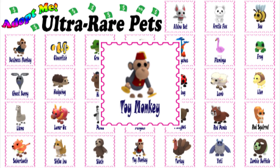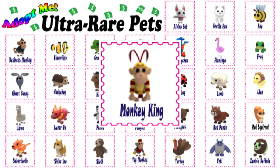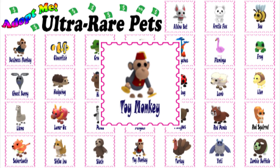Along with the toy monkey, you also get a fez hat. Once the fairground event has finished, you will not be able to create any new toy, business, ninja, or king monkeys, but the ingredients to do so will remain as the event has been planned to return at non-specified dates in the future.